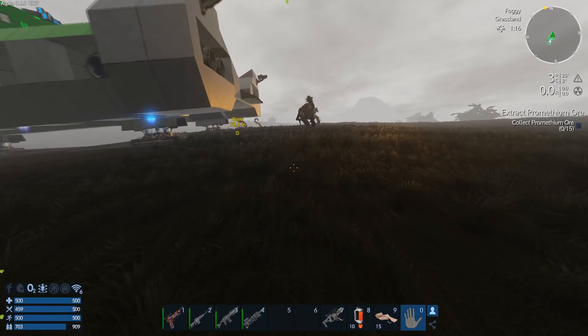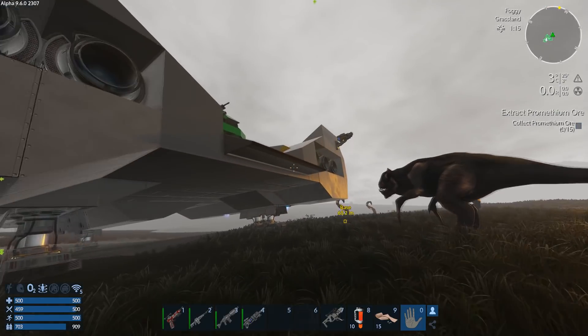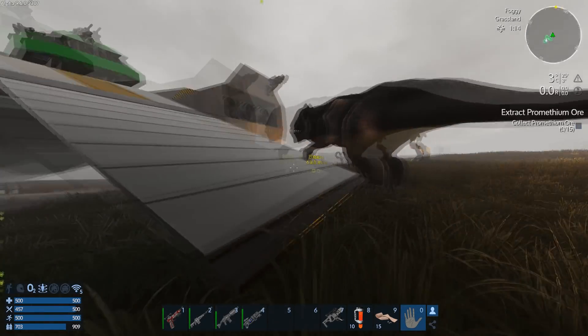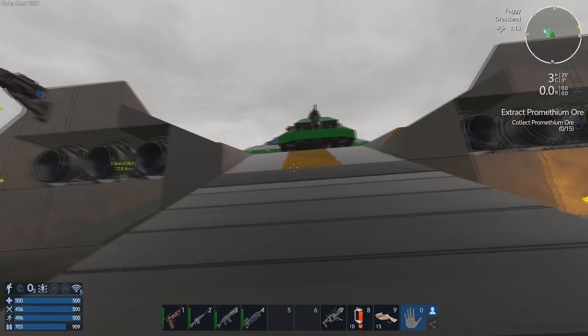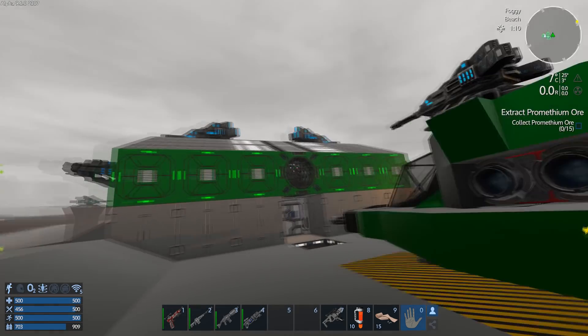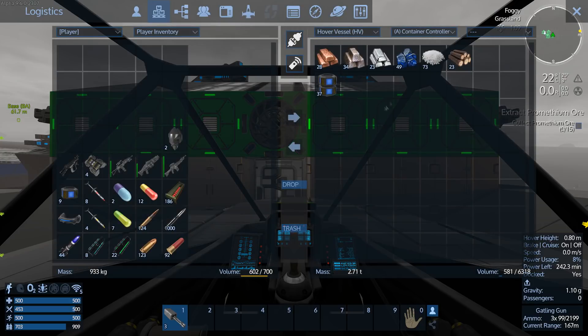This guy keeps hanging around so I think we may get rid of him - just extend the ramp and shove him out of the way. I've got the jetpack on so let's just get up into my hover vehicle - sorry, brain faded a little bit there.